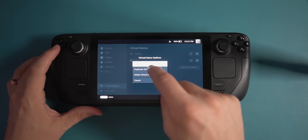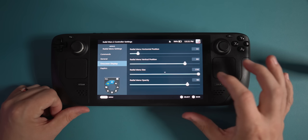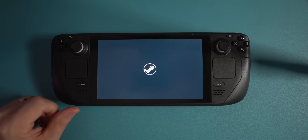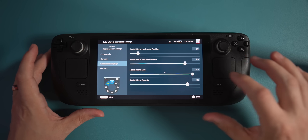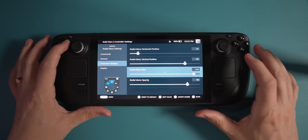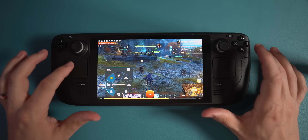Under that virtual menu, I can change how big or small the display is. I've just made it a whole lot smaller, and now when I bring it up, it's tiny. I don't like that because it's a fairly small screen to begin with, so I'm going to crank it all the way up. I find that this is a lot easier to see exactly what I'm doing.